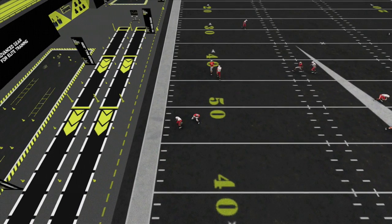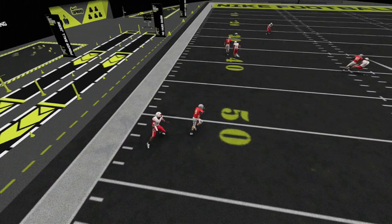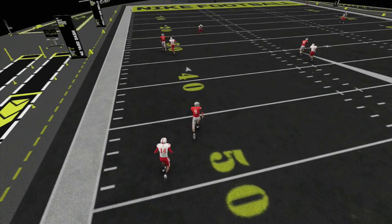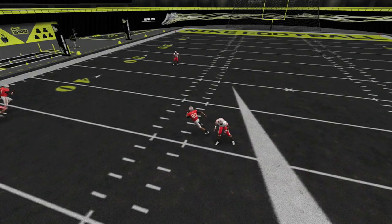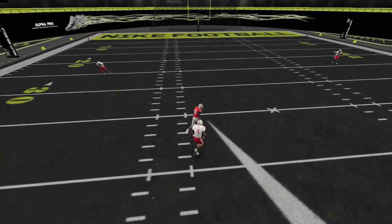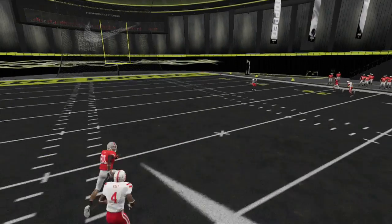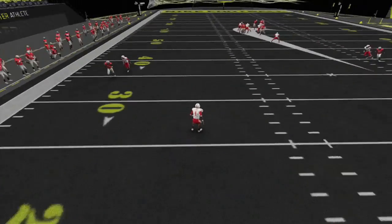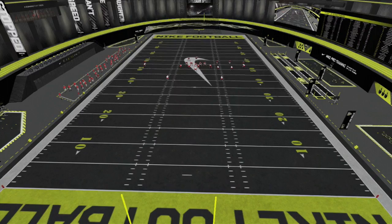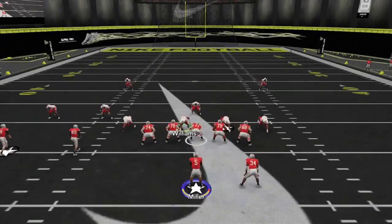Once he hits the sideline he kind of stops, and if they're in zone with no one out there, you can just throw it to him in the flat — very good separation. This A receiver, you can throw it right when he breaks out to the left. When he makes his double move he'll always get that inside position — bullet pass lead to the inside. That's going to force your opponent to user the safety and take away the A route, then you have one-on-one with the speed receiver. Against Cover Two, anytime you see two high safeties just throw a bullet pass lead up.